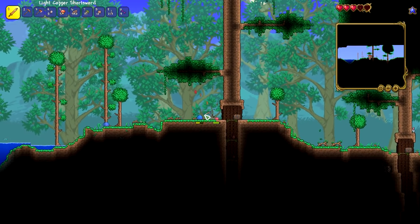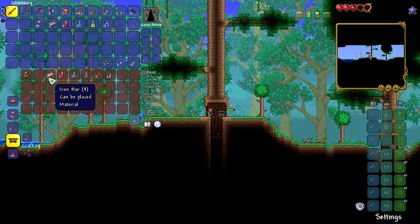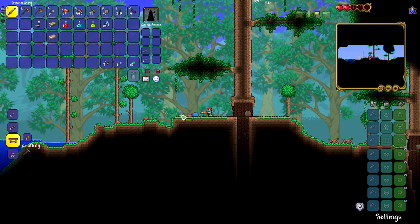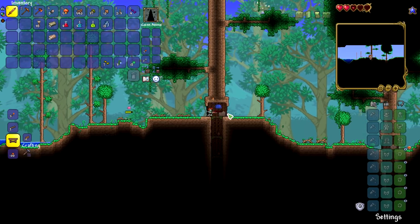I'm so terrible, dude. If I die to slimes, that's just a huge disrespect. Four iron bars. Okay, what is going on? Can you guys chill out, please? The pinky is almost impossible to hit with this little sword. I wanted to see what this book was — allows collection of vine rope from vines, plus 4% melee speed.